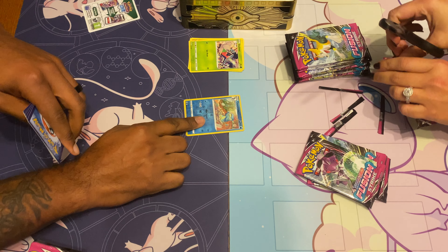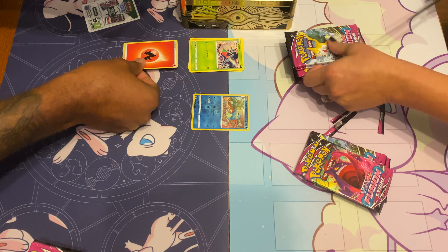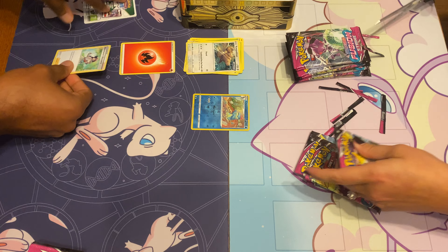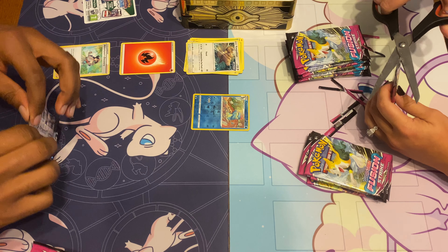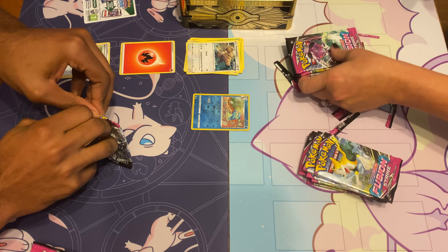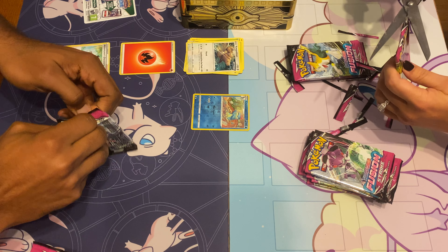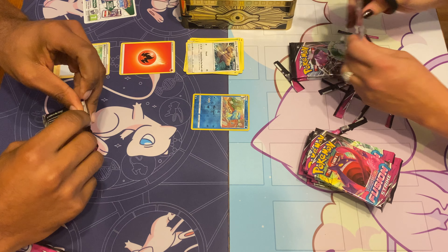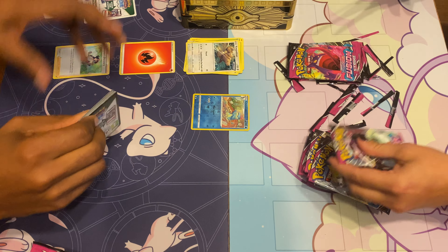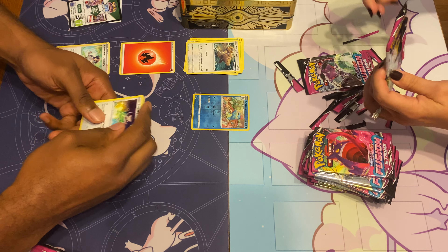Then you got the holographics like this one — it's a reverse holo. Then you got energies, and then you got things like supporters. So you got supporters, you got items, you got energies, and then you got stadiums. Now generally if it's a black border then it's quote-unquote supposed to be a decent card in there. I guess we'll see.